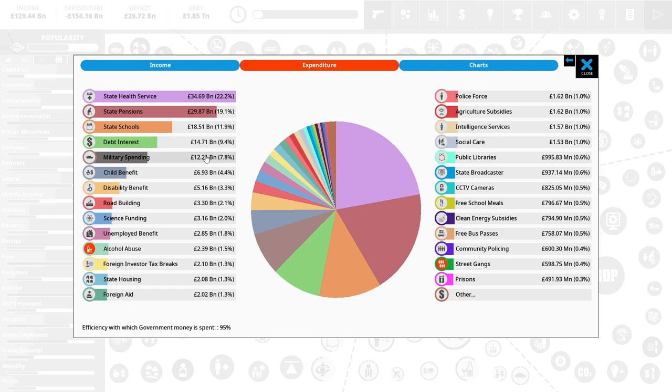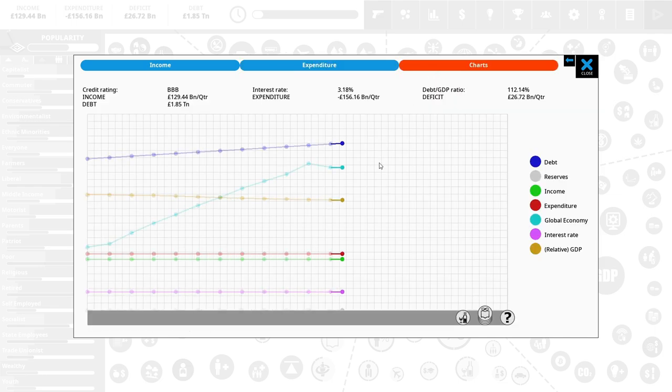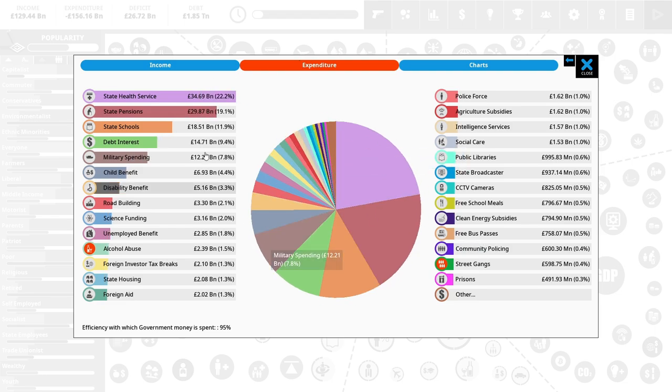Military spending — again it's gonna be difficult to justify. Child benefit — everything here is difficult to get rid of. Alcohol abuse, by the way — two billion it's costing us — if we got rid of that it'd be a huge increase potentially. Let's look at exact numbers. Income is 29 billion, expenditure is 56 billion — so that is a deficit of 26 billion. That's a problem. What's our income situation?